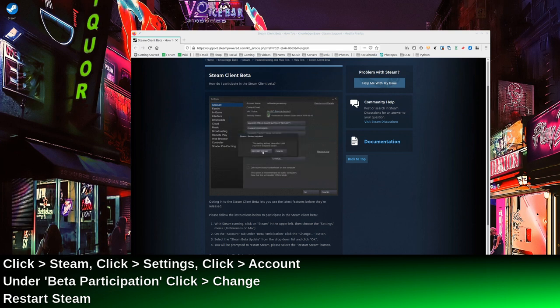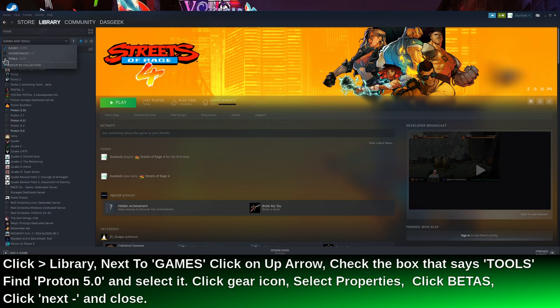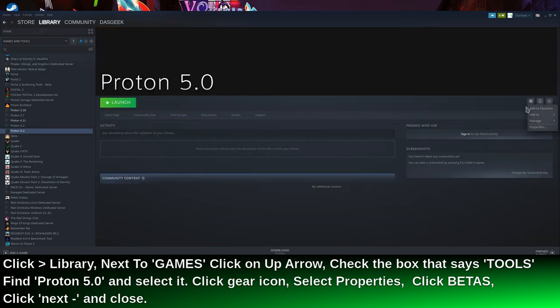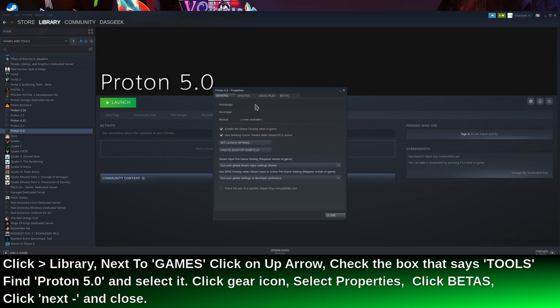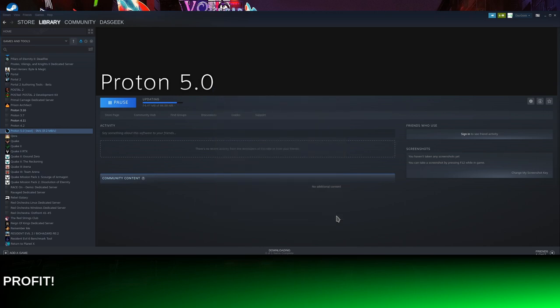You're going to choose Steam Beta Update under Change under your account, and that's going to allow you to have beta. Then you're going to go up to your little cogwheel on your library folder and choose Tools, just like I did here. That's going to have an option that will drop down in your games called Proton 5.0. You're going to click on the cogwheel to the right, go to beta, and then choose Next as your option. This is going to allow us to use the testing version.